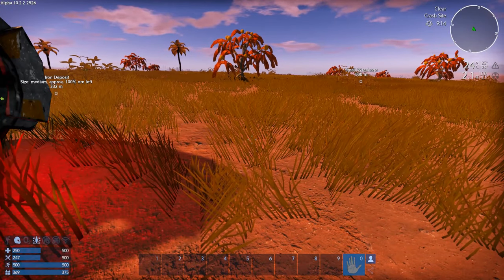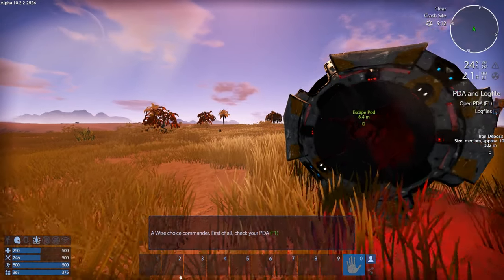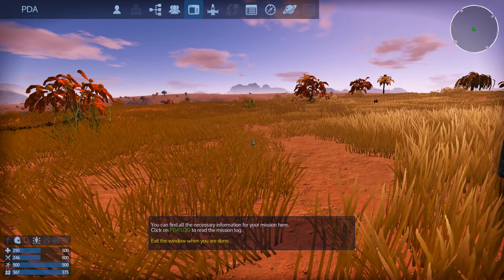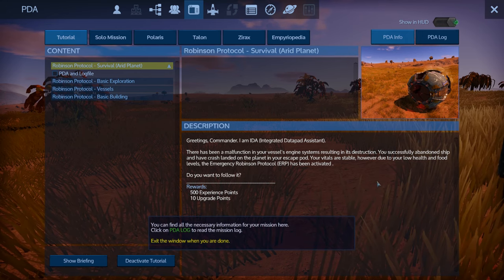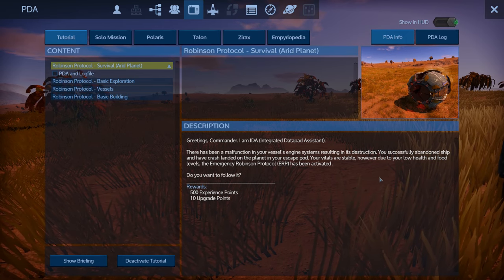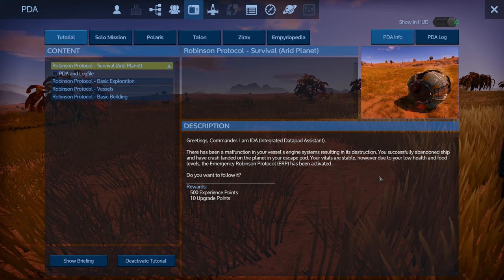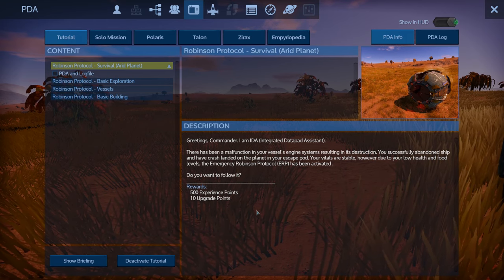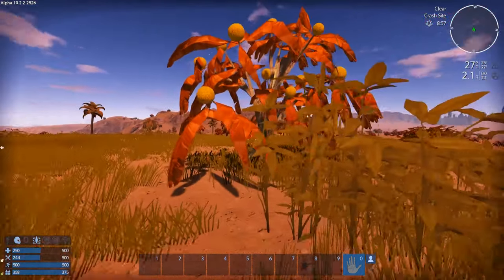We'll do the Robson protocol here too. Open the PDA with F1. This is the integrated data pad assistant — there was a malfunction in my vessel's engine system resulting in its destruction. I successfully abandoned the ship and crash landed on the planet in my escape pod. Vitals are stable. The ERP has been activated — following it gets us 500 experience points and 10 upgrade points. The 10 upgrade points really help in the lower levels, so let's follow what it wants us to do first.